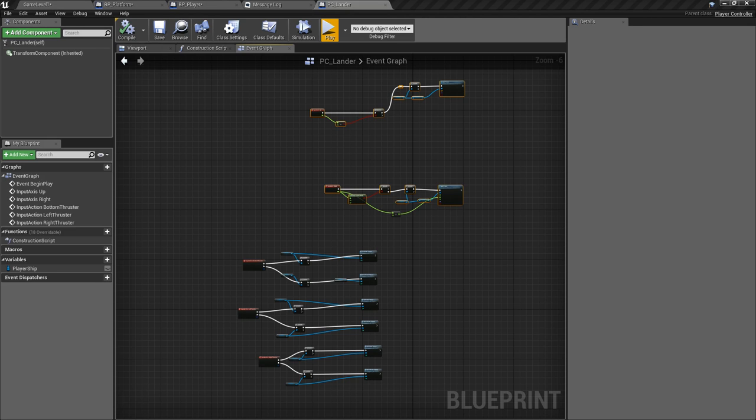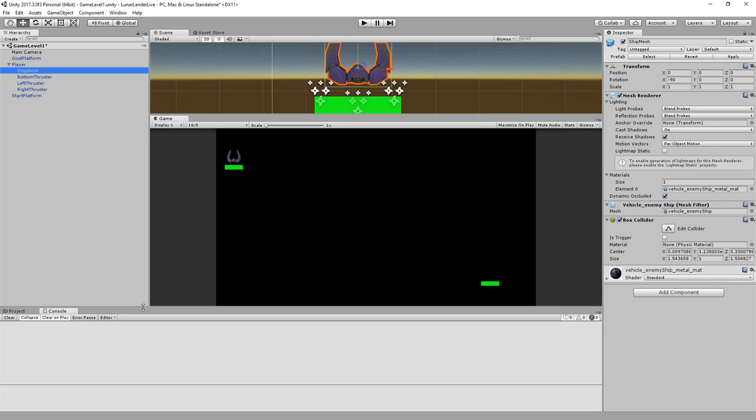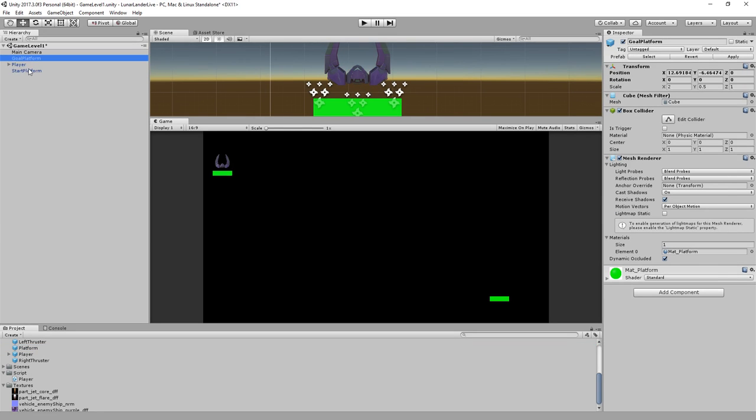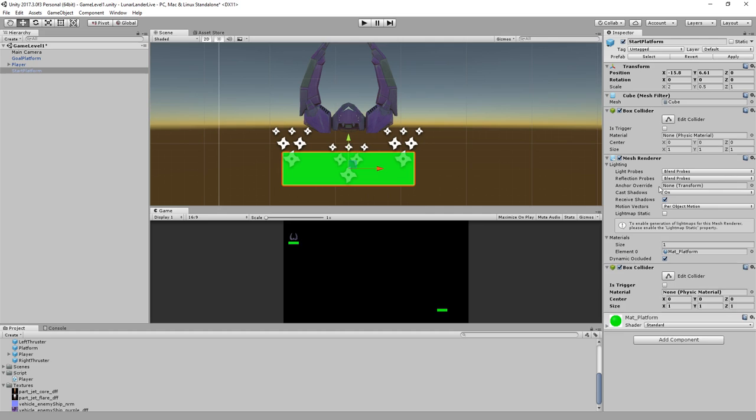Here's Unity. We have platforms — let's find our platform prefabs and adjust them to have another collider. We'll add a box collider, giving us two. The new one needs to be in a different position — we'll set Y offset and adjust the size to maybe 0.5 and position it 0.75 up. Now we have a collider on top. We'll turn this one into a trigger because we only want trigger events from it.